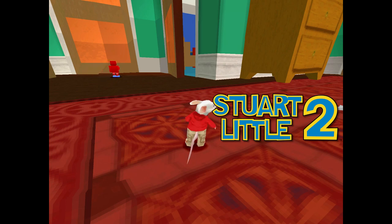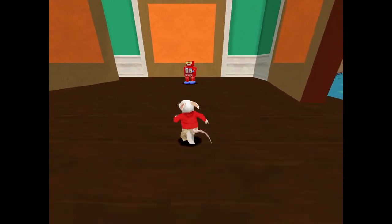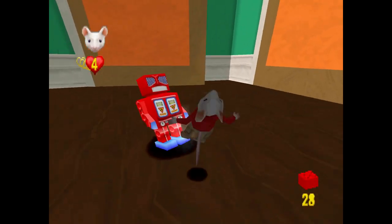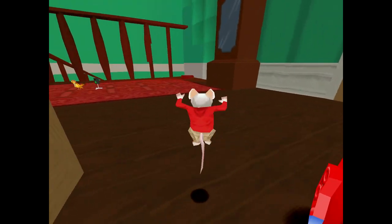Hello everyone and welcome back to another part of Stuart Little 2 for PS1. I'm Sparrow Jonathan and in this part we're going to be doing Upstairs. So yeah, here we are starting off here. There's a red robot now — they've changed course, I think maybe they inverted them, but they work the same way. When you stun them, they don't hurt you while they're stunned like that.